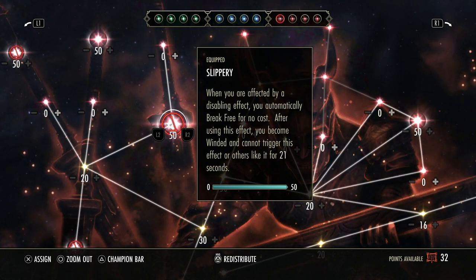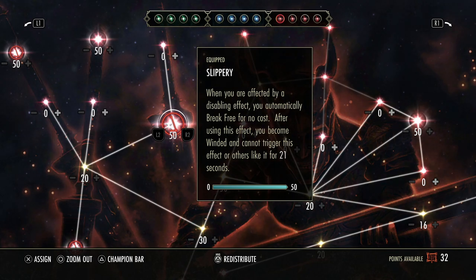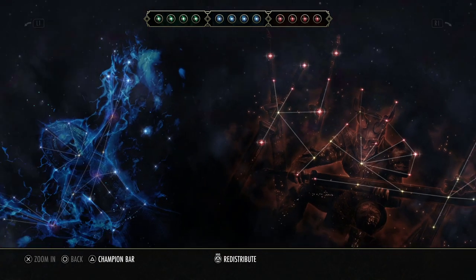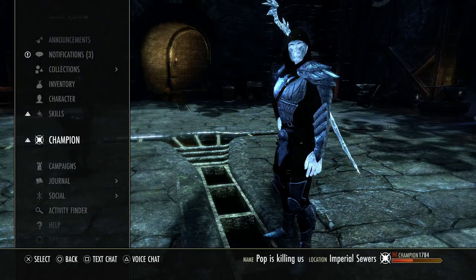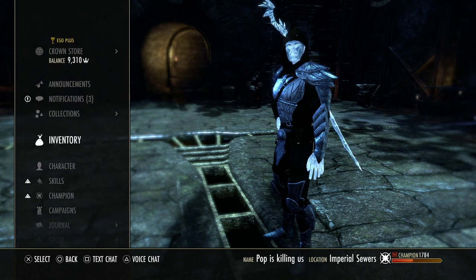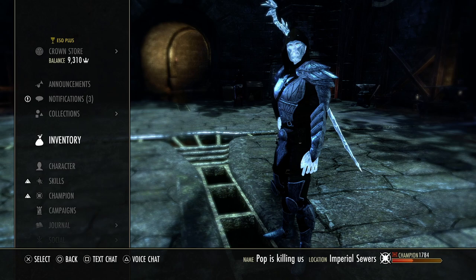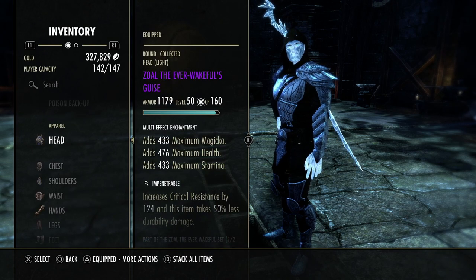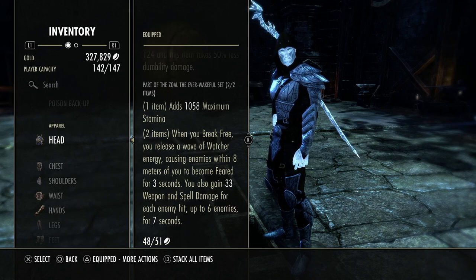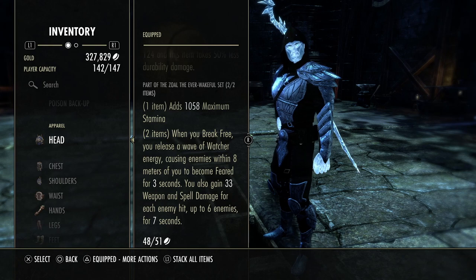One thing that not a lot of people realize is this CP passive called Slippery actually works with this set. Whenever you're affected by disabling effects and you're stunned, you automatically break free at no cost — this effect can occur once every 21 seconds. This CP passive is very good because it's going to automatically break you free and stun people immediately without you having to even press a button. For other classes, this could be solid, but I don't think they really need it — they could benefit from some other monster sets in this video.